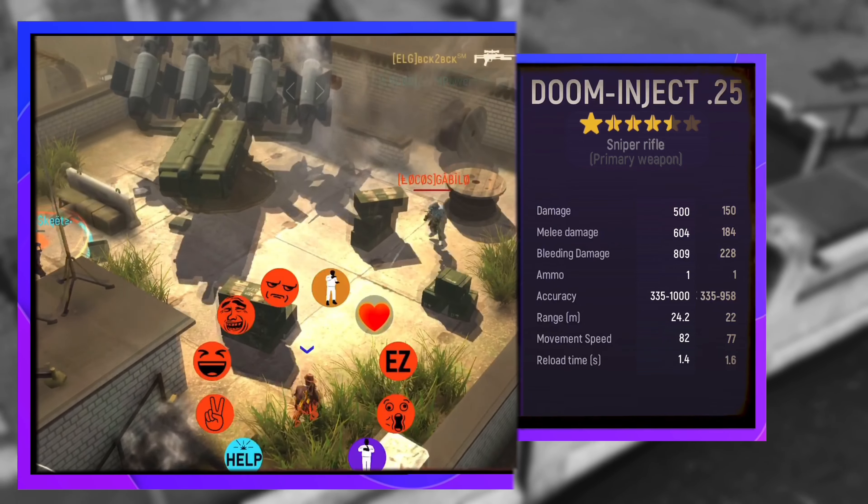When upgraded to 4.5 stars, the damage goes up to 500 — an increase of 350. Melee goes up to 604, bleeding damage to 809. Accuracy went up a little bit along with range, movement speed, and reload time.